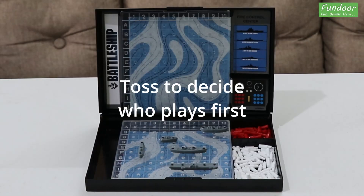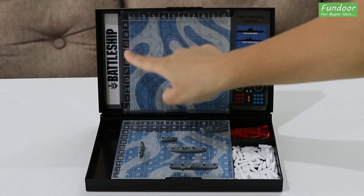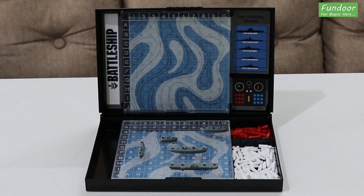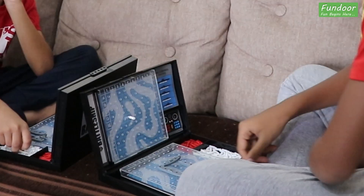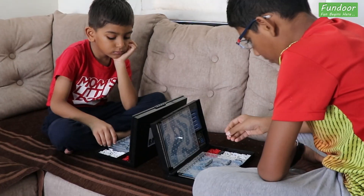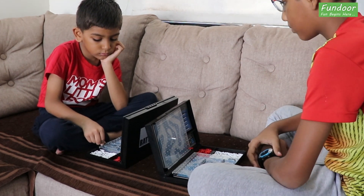Players toss to decide who plays first. On their turn, they call out shots. A shot is made by calling a letter and a number to locate holes on the opponent's ocean grid — for example, B8 or P6. When a player calls out a shot, the opponent checks if that position on the ocean grid is covered with any ship or not. If yes, he says hit. If not, he says miss. If the shot is a hit, the opponent tells the player what kind of ship was hit — for example, cruiser, carrier, etc.